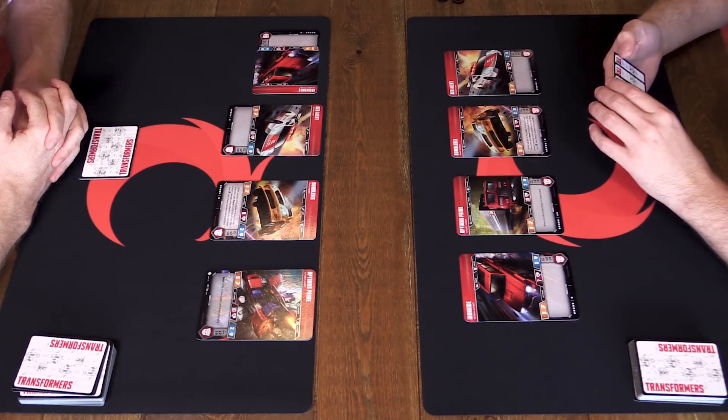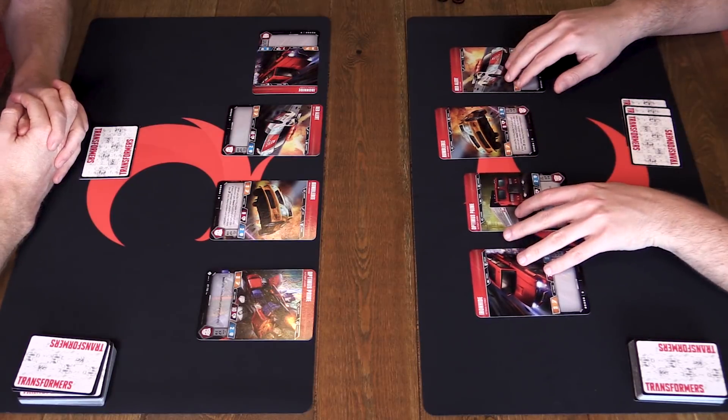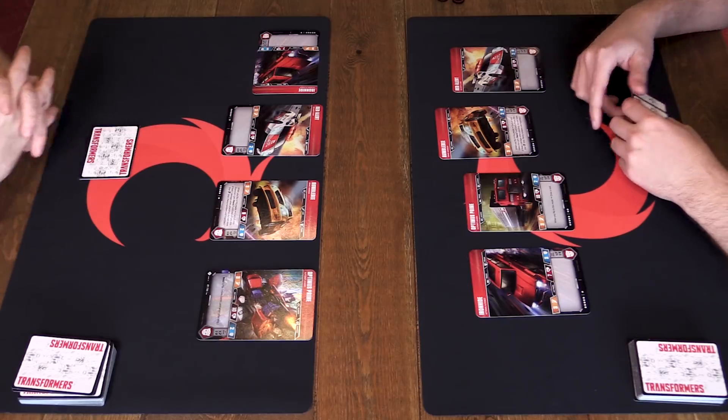I'm going to attack Bumblebee because he has the lowest health and lowest armor on the board. Now we enter the Rock 'em Sock 'em. We're going to flip cards from our deck to determine a random outcome in this attack. At first this was very jarring - as someone who likes to be in control. This is a game where you need to let go a little bit and have fun. It's a lot like Hold'em where you're making your bets early and sometimes you just get wrecked.